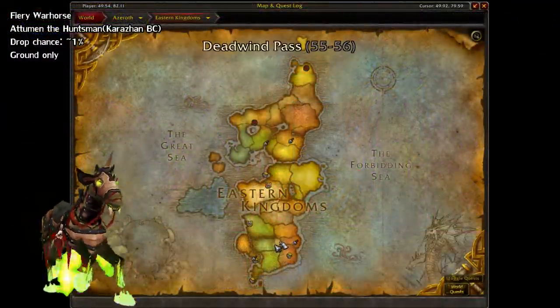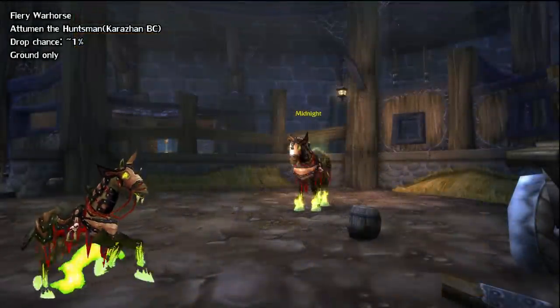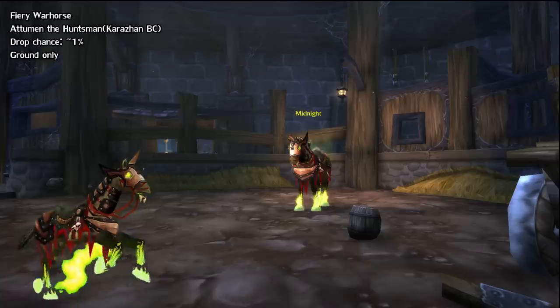Next, we have the Fiery Warhorse from the original Karazhan raid. This drops off of Attumen the Huntsman at a 1% rate. You can find him near the entrance by taking a left.